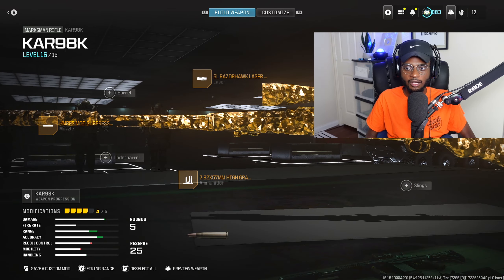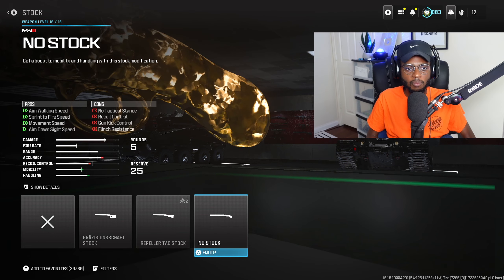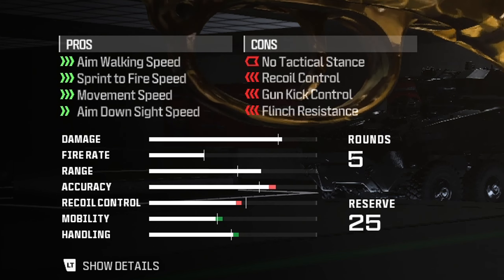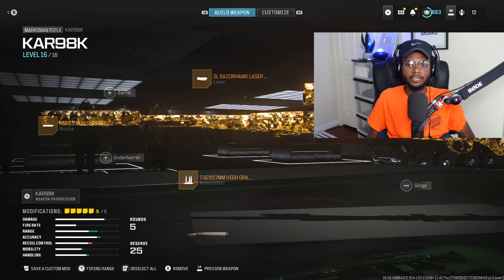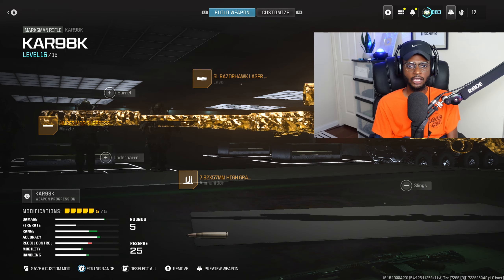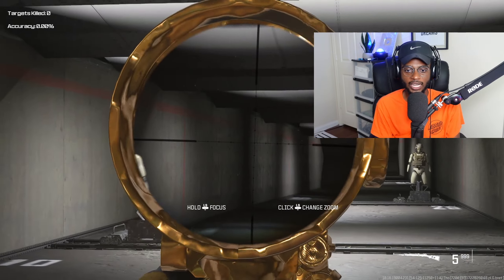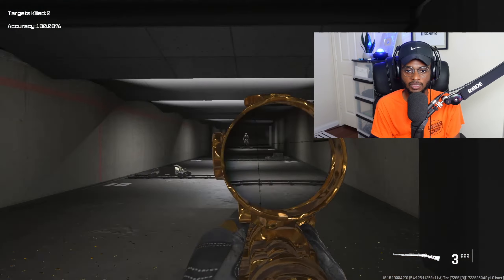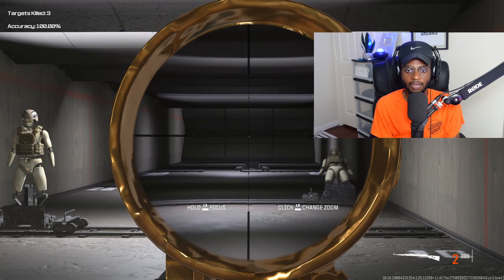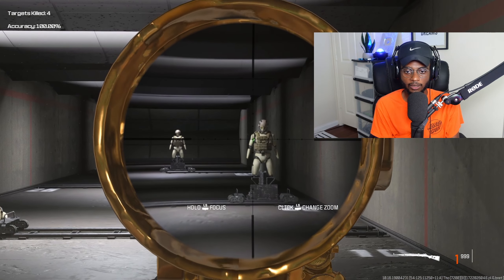For the final attachment, we are going to run the no stock, completely removing it, bumping up aim walking speed, sprint to fire speed, movement speed, and more aim down sight speed so you can quick scope and outgun players at close range. Once you jump into the firing range, you're going to see that this class setup is nasty — we have a build with a respectable ADS. It's going to be very rewarding and accurate. You don't need to hold your breath; it's easy to use at longer ranges. You can just point and shoot.